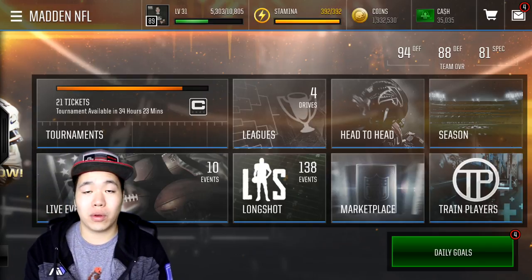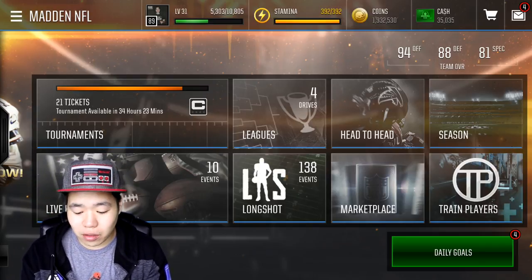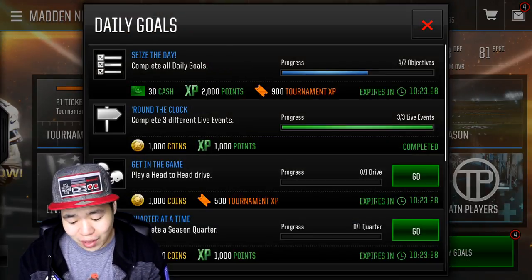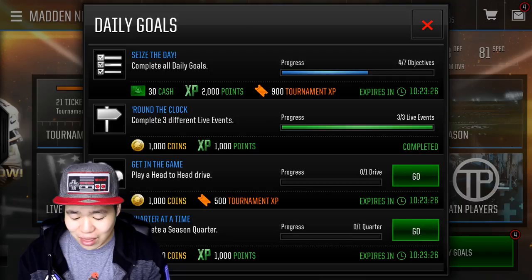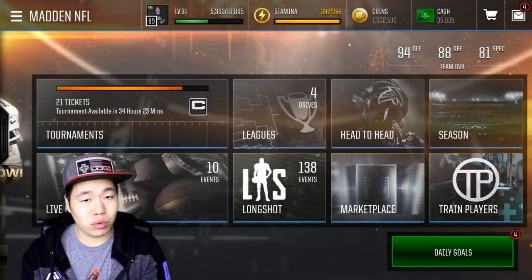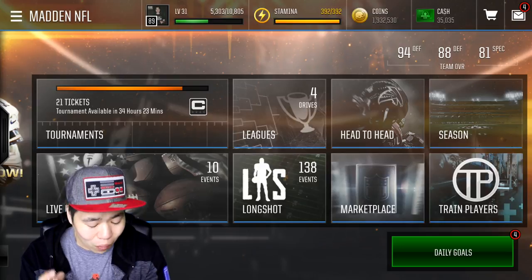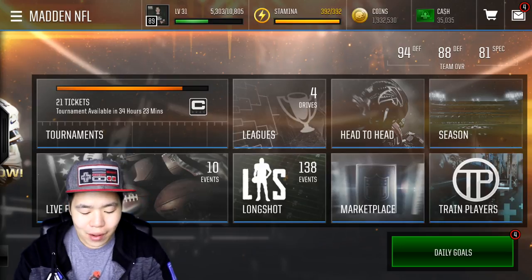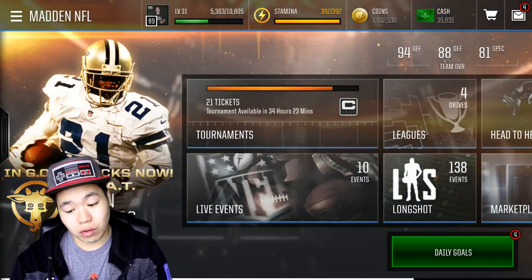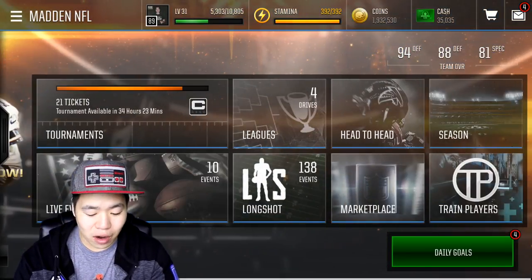So obviously the first thing we're going to talk about is for beginners. The best thing to do to get your coins is to do the daily objectives. Look how much coins you get from this — 1,000 coins, 1,000 coins, 1,500 coins, 500 coins. So right there, by doing your daily objectives, you will get a lot of coins. Not only that, you can go do some season games — they will help you out as well and give you some free packs. So that's a very good beginner way to start it off.